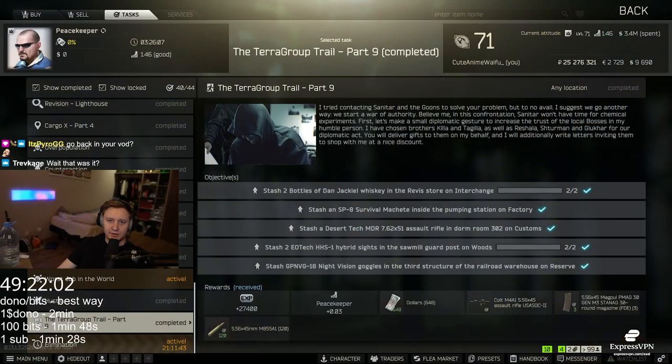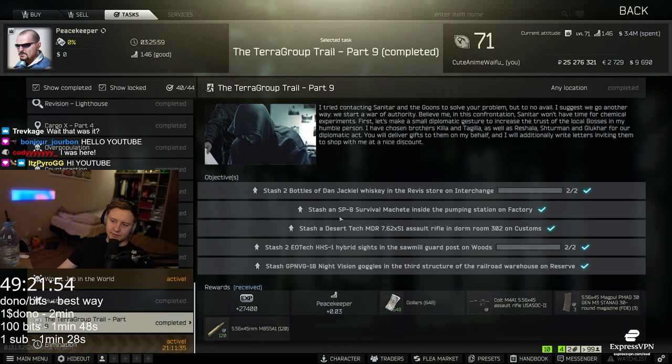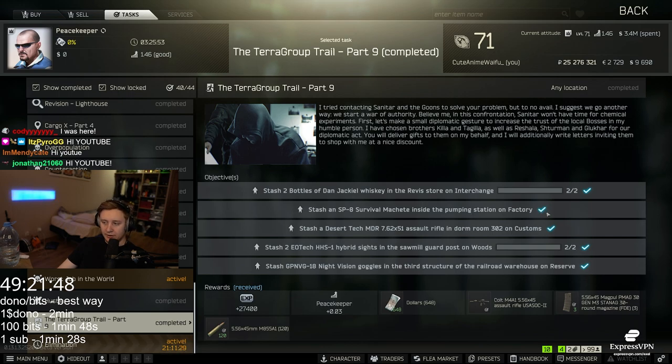Quick update on Terror group trail quests. Today we got Part 9, where you need to stash different items at different locations. The only problem right now is getting the P8 survival machete because it's very rare. You can kill either Reshala guards or raiders and try to get it off them, or try to snipe it on the flea market for like 5-10 million rubles.